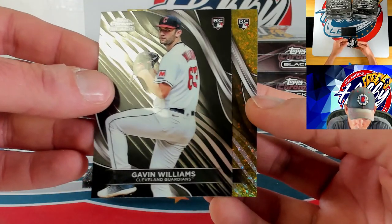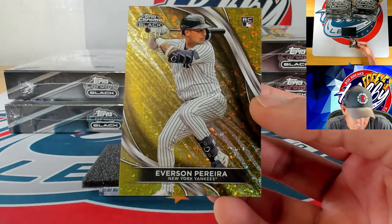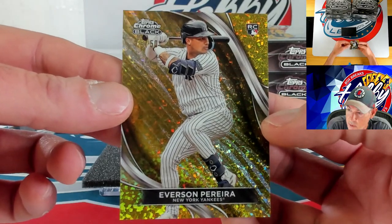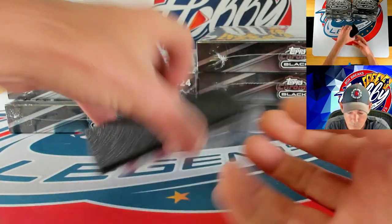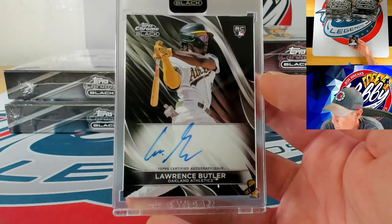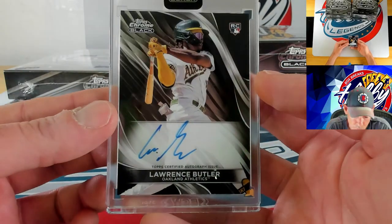Our hit is going to be a gold mini diamond going to Everson P — 43 of 50. Our autograph is going to be a base auto — Lawrence Butler on the base ink.